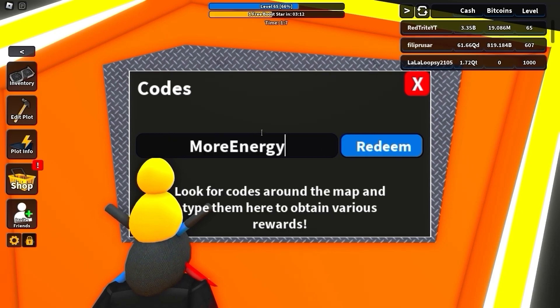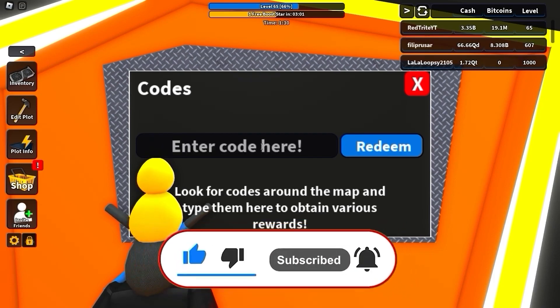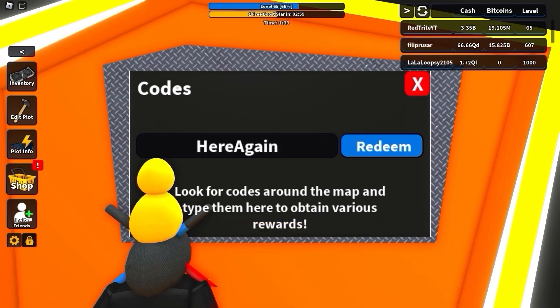The next code is called 'more energy' and it keeps giving a bunch of rewards — super mining boost. Make sure that you subscribe. The next codes coming up are secret codes that you can find around the map and it's extremely hard to find them. Make sure to subscribe because we just got another super mining boost!